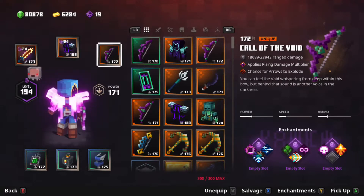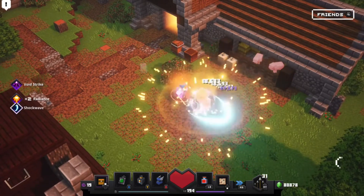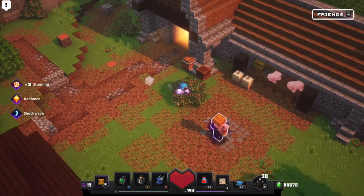With the right enchantments, you certainly can deal a lot of damage with this. If you shoot and then use the Void Touch and then maybe use a weapon, you could deal a lot of damage as well. This bow is definitely useful and is definitely really good for Apocalypse Plus difficulties.